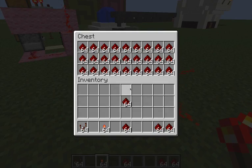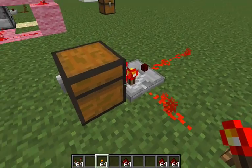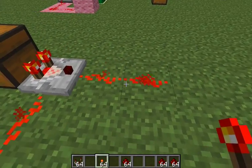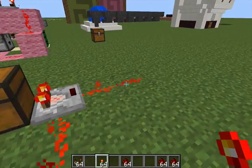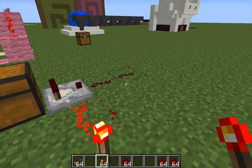So this chest is currently full — as you can see all the slots are full stacks — and this signal here produces an output. If you take anything out of the chest, the output is turned off.